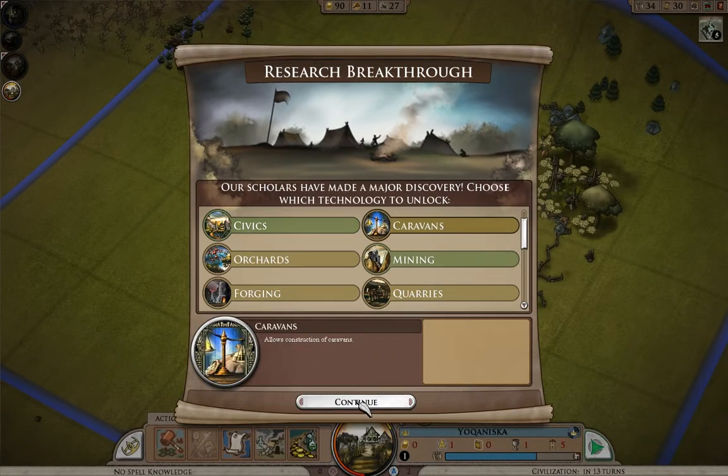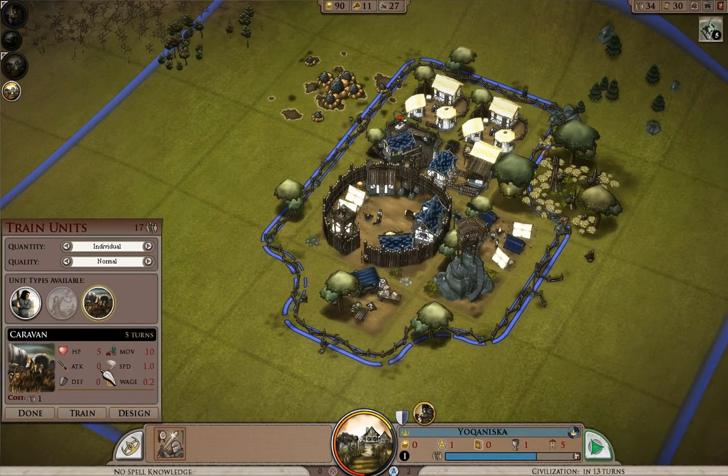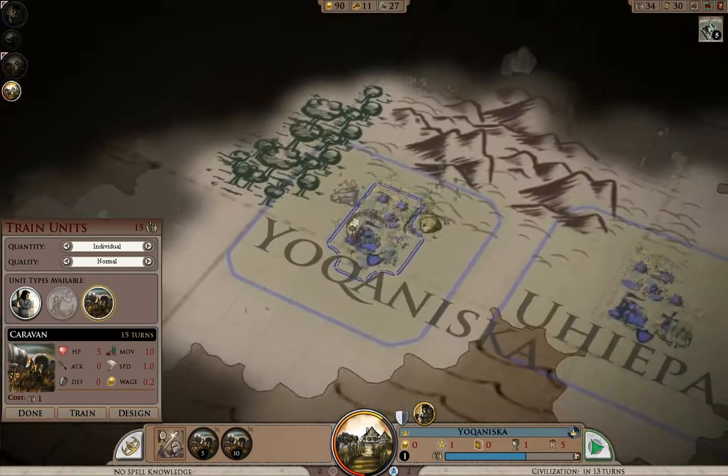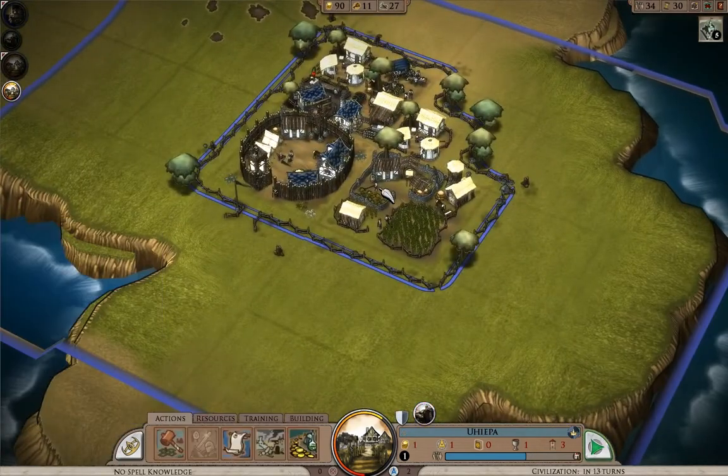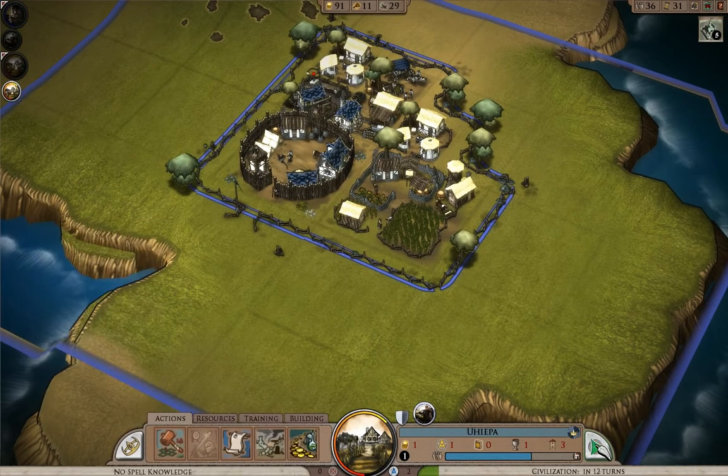Caravans are trained at the town and then they work for the town that they're trained at. So if you want caravans going both ways — which might make the road build faster — you need to have the training building in each town. I'll pick caravans, train two, and over here I'm going to build their training building, which is going to cost me a hundred gold.